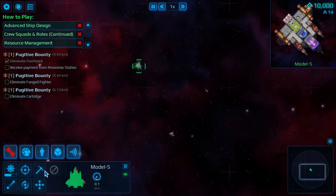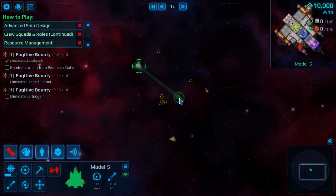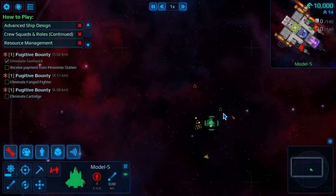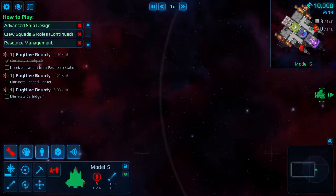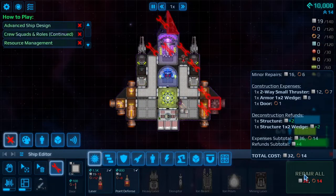Now once I've destroyed this guy, I want to hit this button — basically I'm going to mine or try to pick up the ship to get the resources from it, then go ahead and repair our ship. We should be picking up enough resources shortly to be able to repair everything.